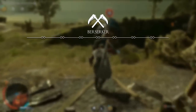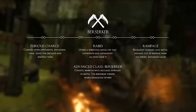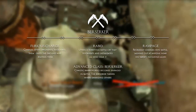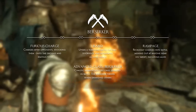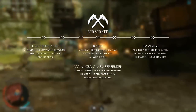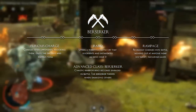Next up is the berserker. The berserker's kit revolves all around hand-to-hand combat. His abilities range from the terrifying battlecry to charges into battle. The advanced class reads: the berserker is a chaotic warrior who becomes enraged in battle and thrives when damaging others. An enraged Uruk does more damage and is also more resistant to it. Don't confuse these with the berserker from the previous game who dual wielded their weapons — that isn't necessarily the case here.